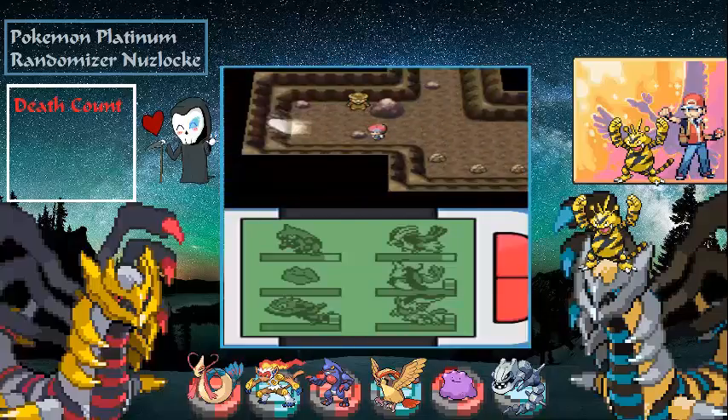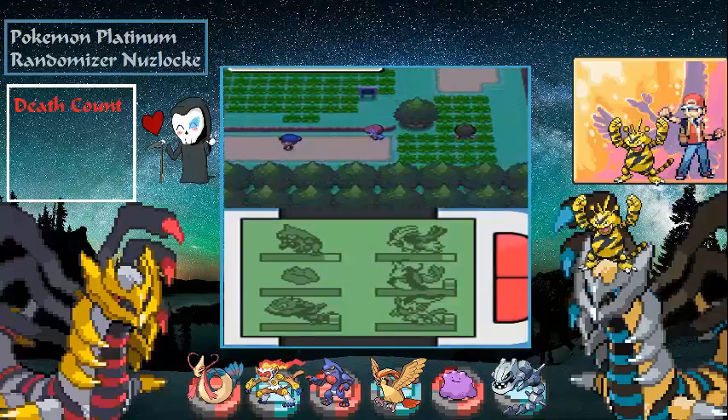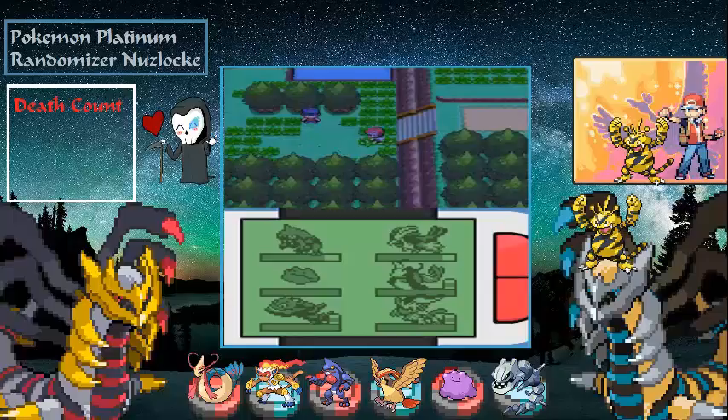Now that we've fought those two trainers, we've fought everyone on this route so we don't have to come back. Plus we already got our encounter here, which was our Ditto, so we don't need to do it again.